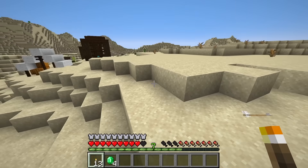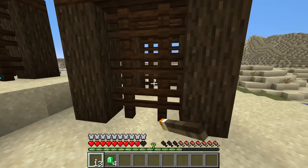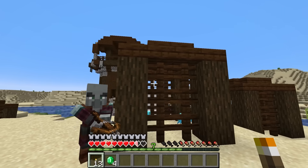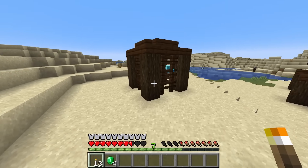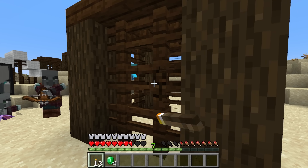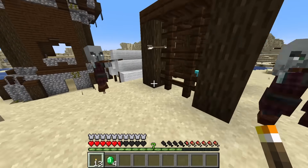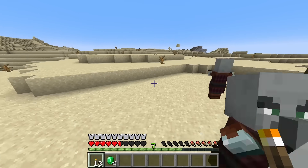The other place you'll find allays is at the pillager outpost. As you can see right here, they're trapped in cages — sometimes there's even an iron golem in these cages. These cages generate with one to three allays in them, and the top is covered up, so we basically have to break them open to get the allays out. Whereas in the woodland mansion jail, there was a door we could just open. These are the two ways you find allays in Minecraft 1.19, though in both locations there are a lot of hostile pillagers to deal with.